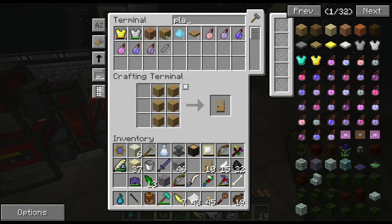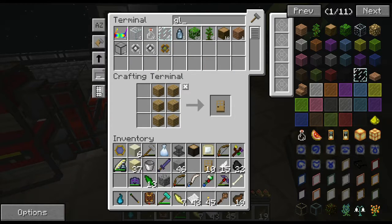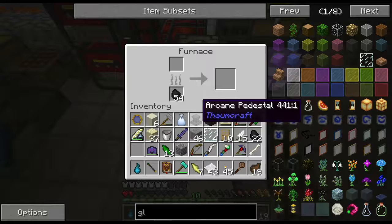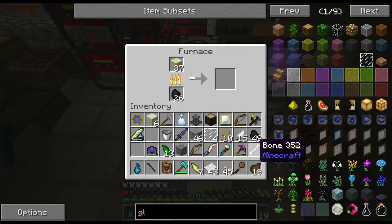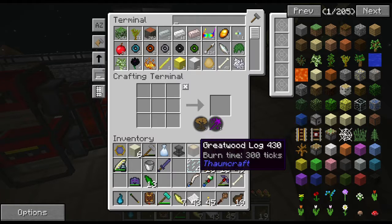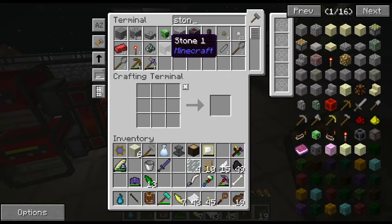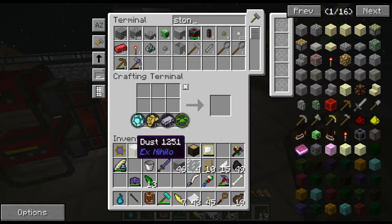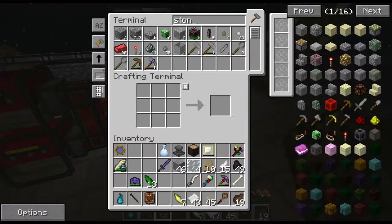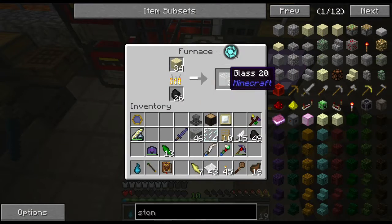I need to make doors to get the essentia I need. Eight, eight, and eight - hopefully this is all going to be enough. Now I've got to make some of these jars which I believe use glass panes. Four there and four there - I need to make more glass. I just happen to have sand, so we're going to make some glass panes. Let me dump some of this nonsense. I don't need you, I don't need you - I might need more of those shards.